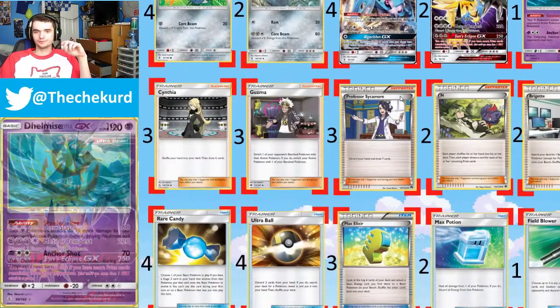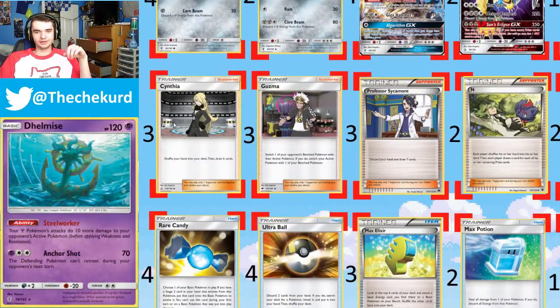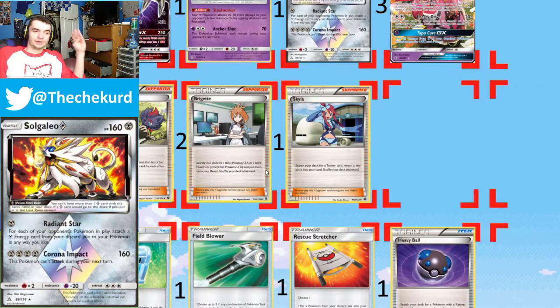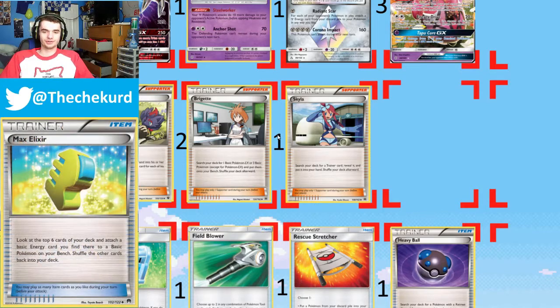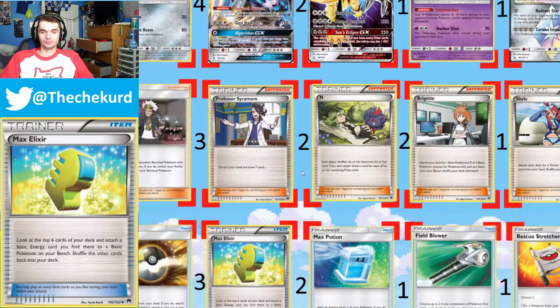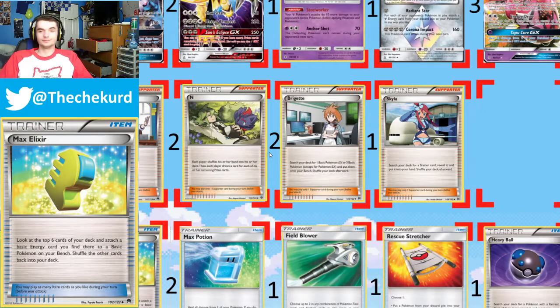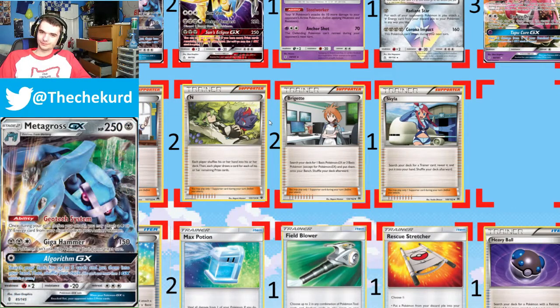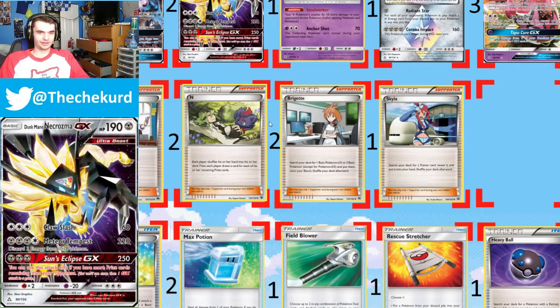In terms of supporters, I ran three Cynthia, three Guzma, three Sycamore, two N, two Brigette, and a single Skyla. Skyla was super good in almost every matchup — getting either a Heavy Ball, Candy, Stretcher, Field Blower, or Max Potion, whatever I would need. A lot of the time one of them would be prized, so if you're going to run one, you really have to run two, especially in a deck like this where you depend on it.